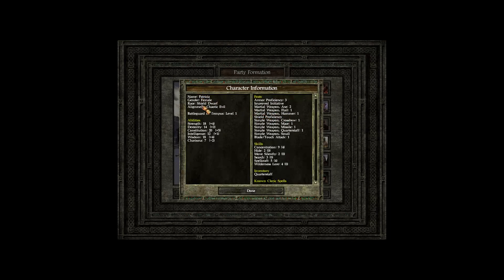Next we have Patricia, our female dwarf, also chaotic evil. She's going to be playing as a cleric — the Battleguard of Tempus. She's going to be a frontliner, which is why she has a lot of strength, a lot of constitution, and also high enough wisdom to cast her cleric spells.